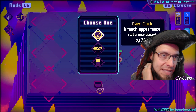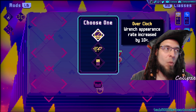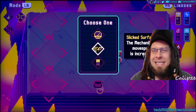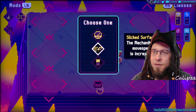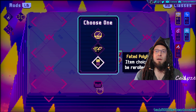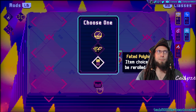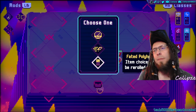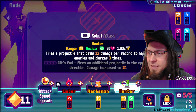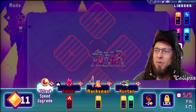Make sure your PC or something on your network isn't using too much internet. Overclock wrench appearance rate — nope. Slick surface: the mechanic bot's move speed is increased. Slick surface or faded polyhydrol — two choices, can be re-rolled one time. Love the idea of being able to re-roll once. Is that the item choice? It's disappointing if that's the case.